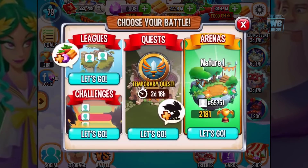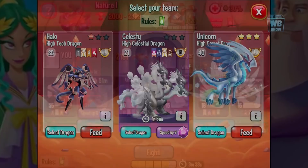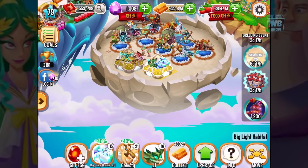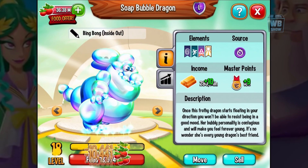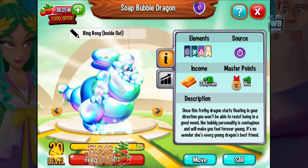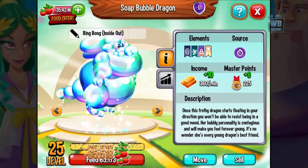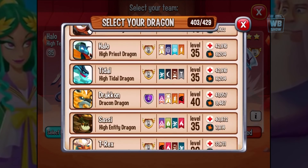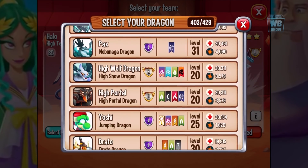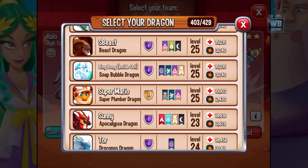Let's go into battle — we're gonna have to swap this guy in. I think leveling up Bing Bong is a good idea for battle, especially for events where heroic dragons are disqualified. Sometimes they have events where you can't bring heroic dragons, so you can only use certain ones. I can't believe I'm level 25. There's the Soap Bubble Dragon, the Bing Bong dragon.